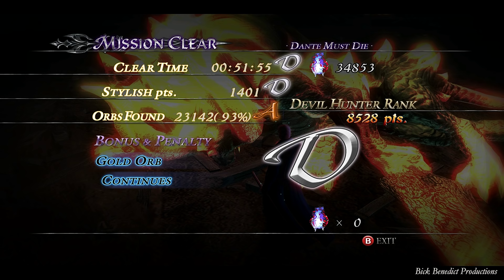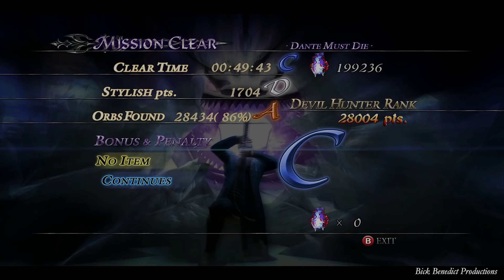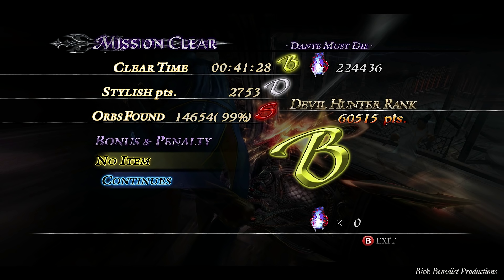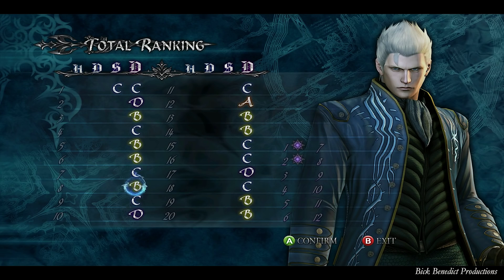There wouldn't be any hiding in the use of a gold orb because the person would fall over dead and then just get revived in a flash of light — it would be very obvious. My integrity is important to me and I just can't account for what that is. Mission three: no item. Mission four: no item. This is just for verification purposes. No item, Dante Must Die, no item. Mission seven — it should say mission seven on here but it doesn't — no item. These all should say no item.